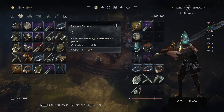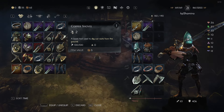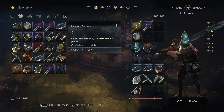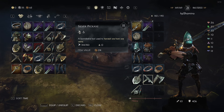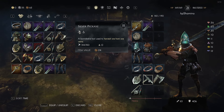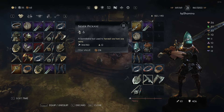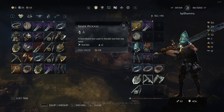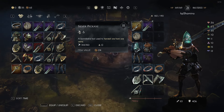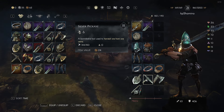By the way, if you break your tool it's gone — so never let it hit zero durability or it's destroyed. Another difference you can't see in the stats is that higher tier tools are stronger. For example, you need to hit with a silver pickaxe a lot fewer times than with the copper pickaxe. I'll show you that later in the video.